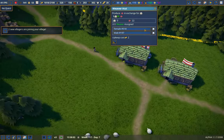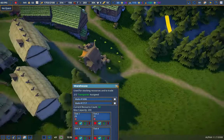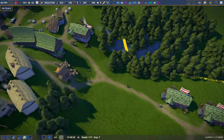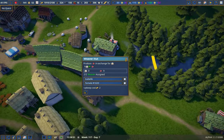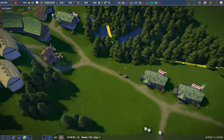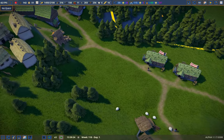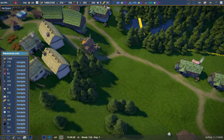We are working towards better. I'm going to assign a villager to this so we can move a lot more goods. Okay — 22 there, 21 there. We are climbing on our cloth, which is good. I like that.